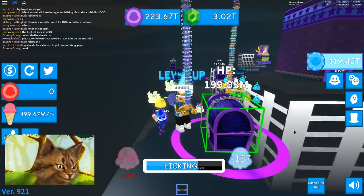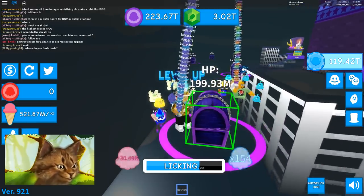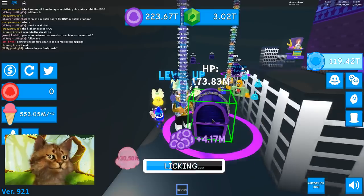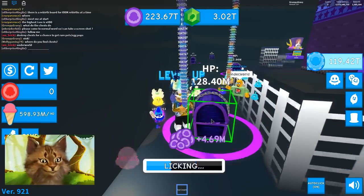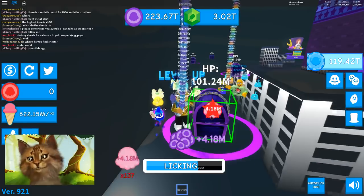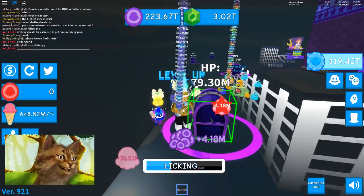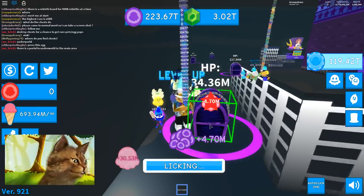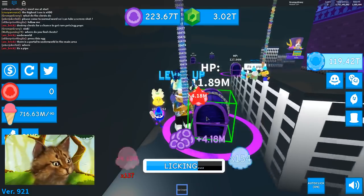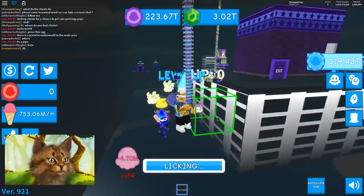Alright, let's try this. Oh my god, this actually has a lot of HP though. You have to hover your mouse over it. This is actually really cool. I honestly did not expect this to be like this. It's kind of similar to Pet Simulator, but a little bit different. Because you're not actually using your pets — you're hovering your mouse, which is very cool.